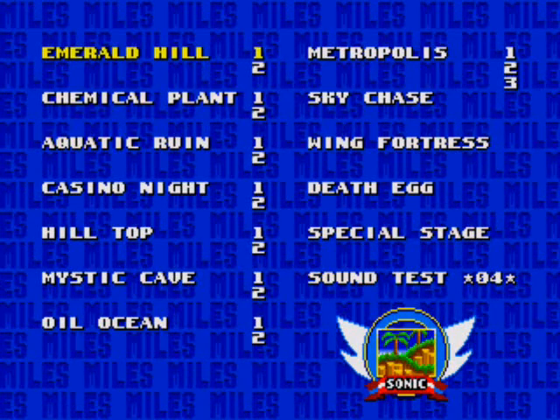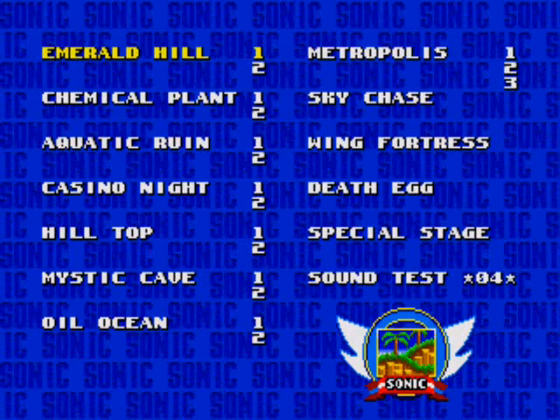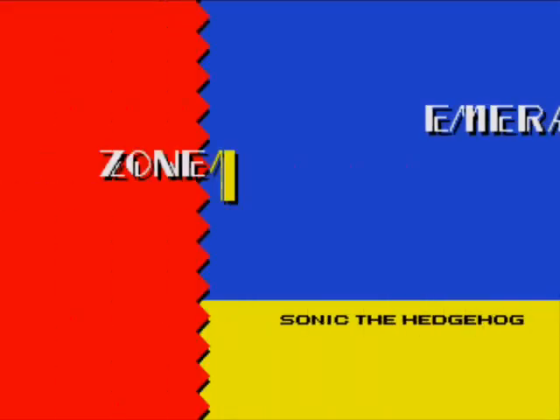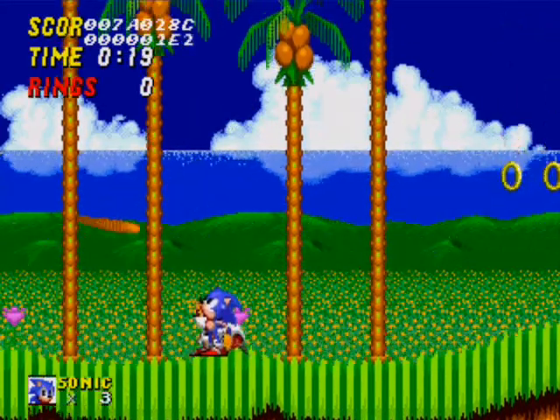And that will basically — this is the debug code right here. If you don't know what that is, I'll show you right now. You hold down the A button, select a level, and now, as you can see, our score up there is kind of all crazy.